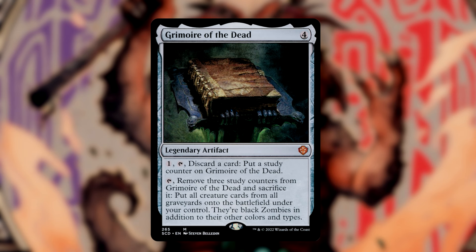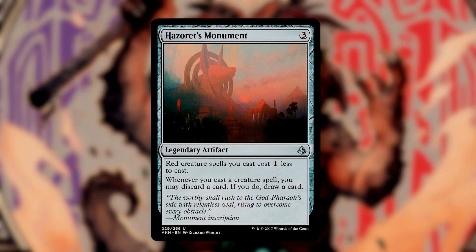Grimoire of the Dead is one of my favorite cards and makes another appearance here. We can pay 1 and tap it to discard a card and put a Study Counter onto the Grimoire. We can also tap it, remove the 3 Study Counters, and sacrifice it to put every creature from every graveyard into play under our control — they gain the Zombie creature type. This is my favorite win condition. Hazeret's Monument has a cool cost-reduction clause for red spells, but the real value is letting us pitch a card whenever we cast a creature spell and draw a card — a clean way to put cards into the graveyard.